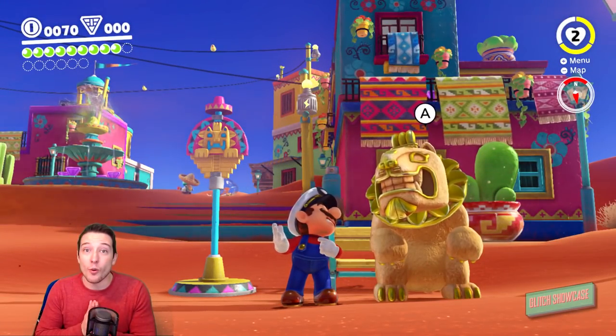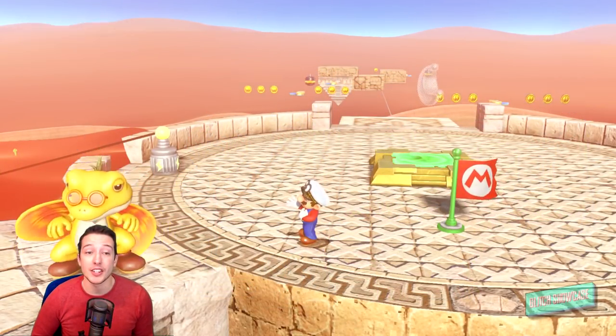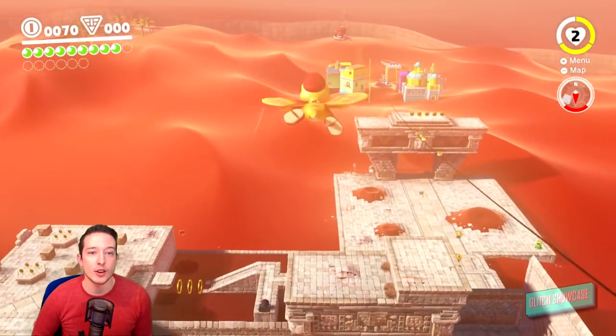Today's glitch is kind of interesting — we are going to be making a Jaxi do the moonwalk. The first step in performing this glitch is warping to the Toasterina Ruins round tower, picking up Glide-On, and then gliding your way down into Toasterina Town.